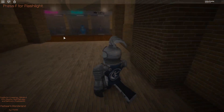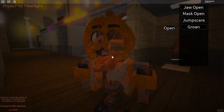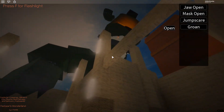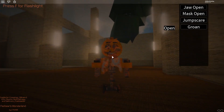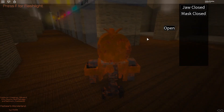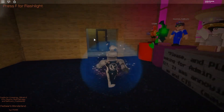Let's go ahead and go in here. What in the world? That's so creepy. Also, I really like the wheels — it's like one of those little scooter things that the mall cops drive around. Hey there, Dreadbear — got a big Dreadbear just hanging out over this place. Chica does have some abilities: jaw open and closed, mask open — oh that's so cool, look at the eyeball — then a jump scare and a groan. We do have a lot of animatronics to get through, so I'm going to try to go through them pretty quick.